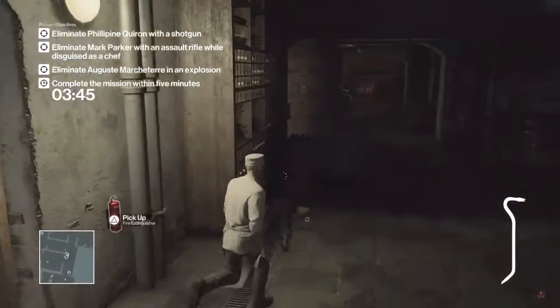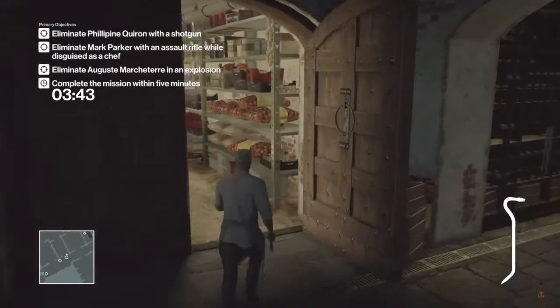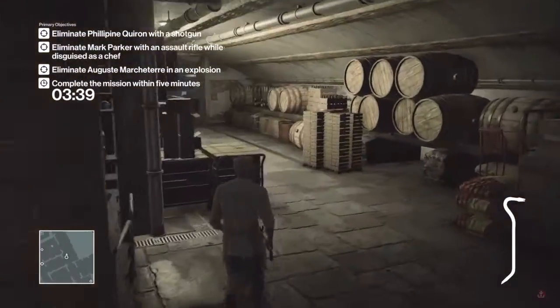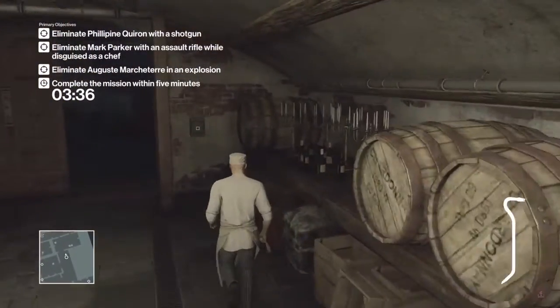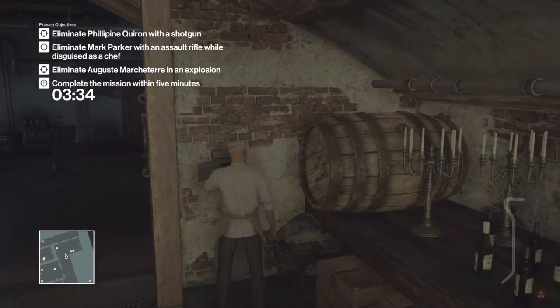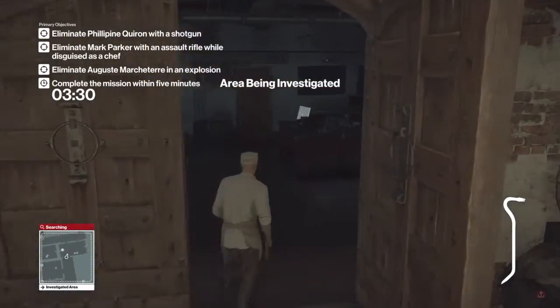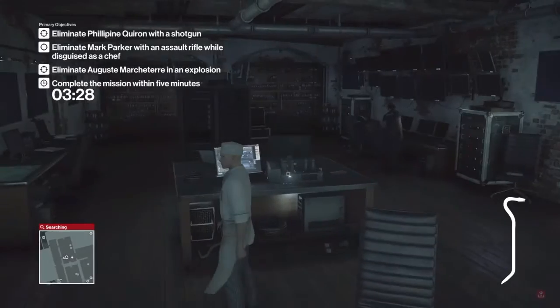We're just going to go and get our shotgun right now. Head over to the security room and disarm the fuse box. We're going to get inside this room to avoid being detected by the security guard right here.